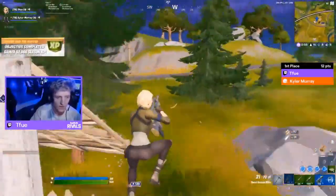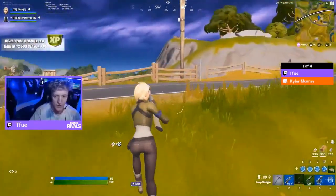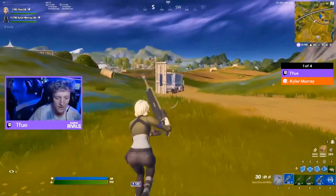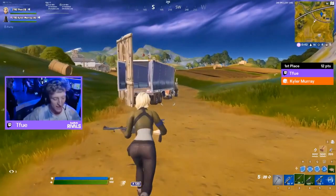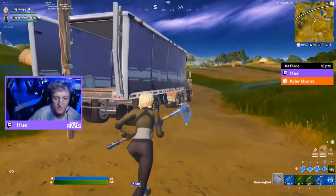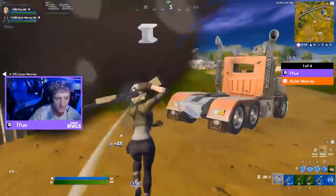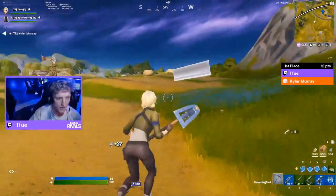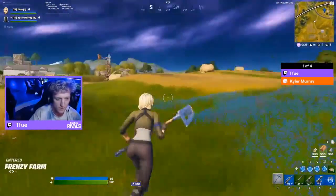Tifu's squad is in first place based on their elim count — five eliminations, that's ridiculous. Some of those were big favorites too: Booga and JuJu. That was just game one — five eliminations, ten points already for this team, plus placement points. They're in a clear lead.